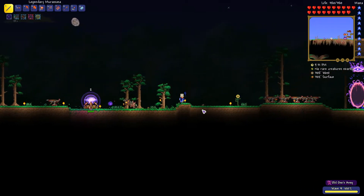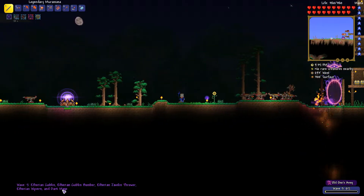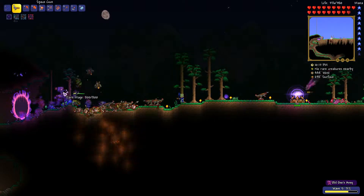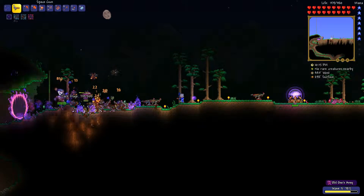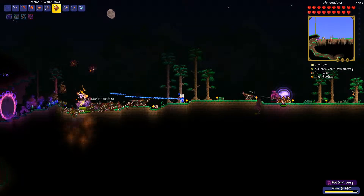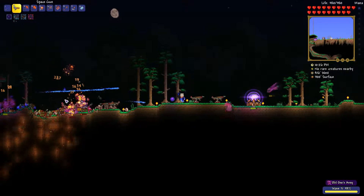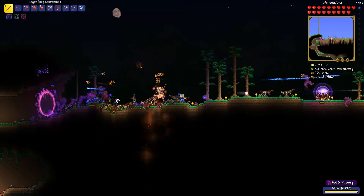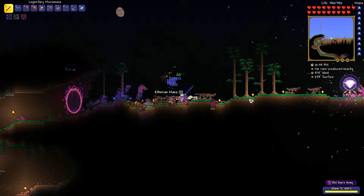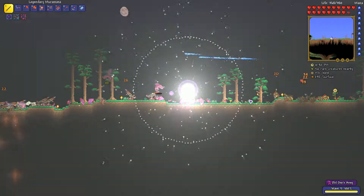There should be Dark Mages very soon. There we go — Dark Mage! Dark Mages are coming. That's the Dark Mage — 800 health, which is quite a bit. As you can see, he's making summons, which is quite bad. I'm just going to use the Water Bolt here. The Water Bolt is really using my mana up. And I finished the event!